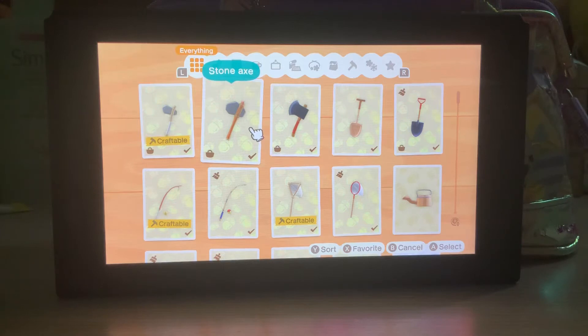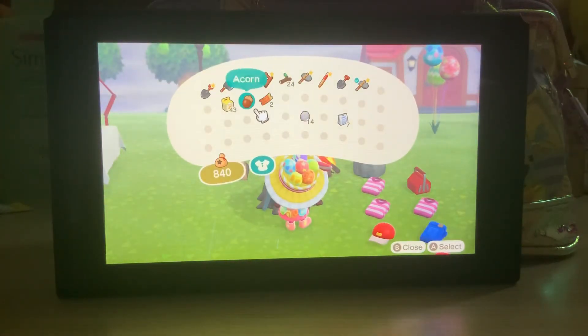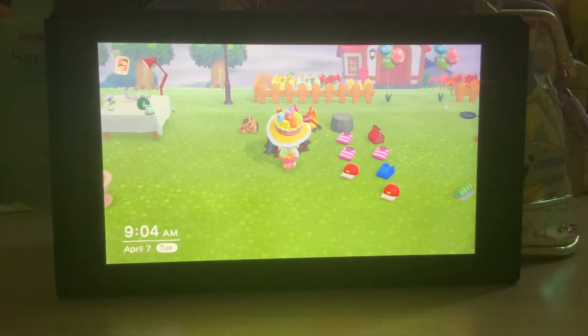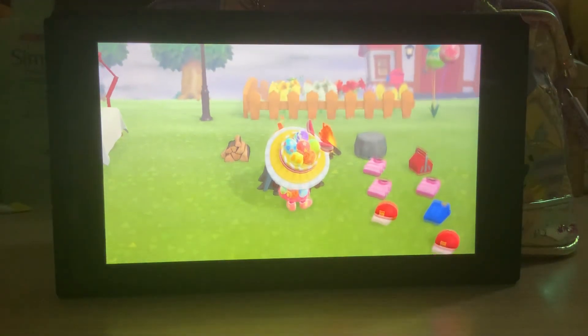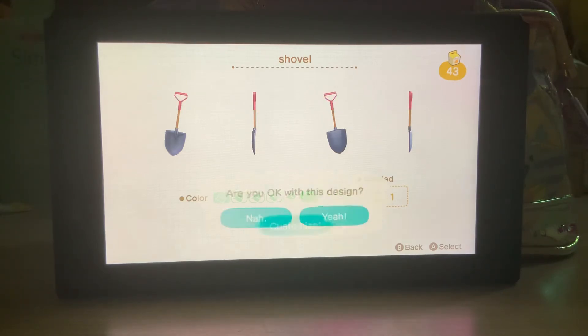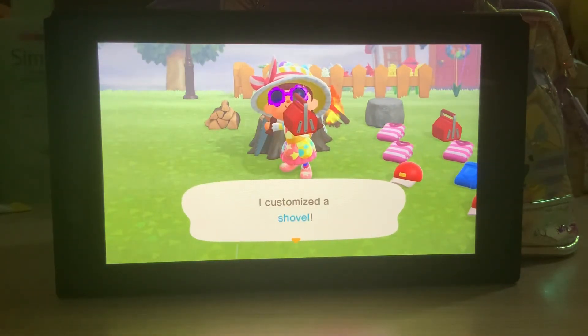When you've already crafted the normal tool like the stone axe, it will have 100 more hits. Before it disappears — like when you hit 90 or 95 hits — you can use customization kits to reset the use of your tools. For example, if my shovel is almost worn down, I just customize it to another color, my favorite color pink, and that means I'll have 100 more hits for this shovel without having to craft it again.